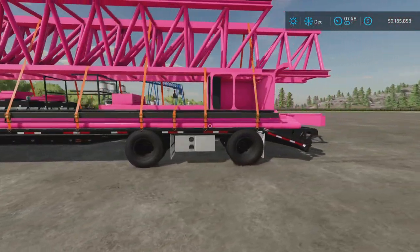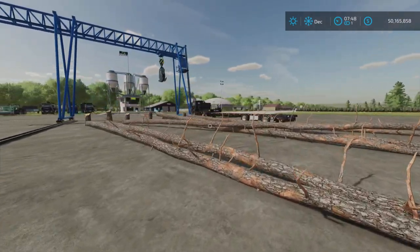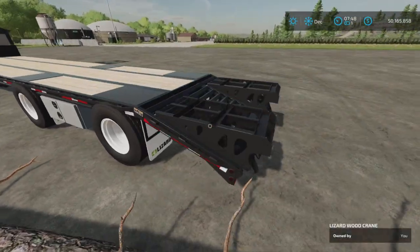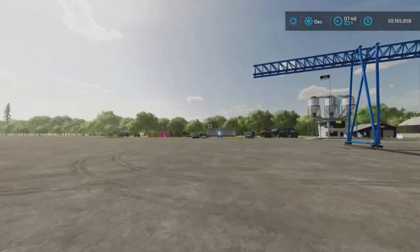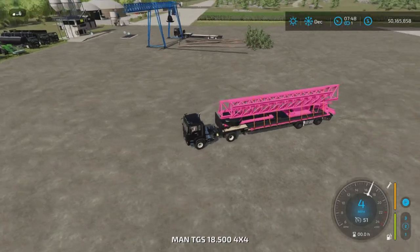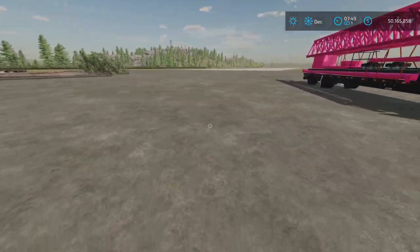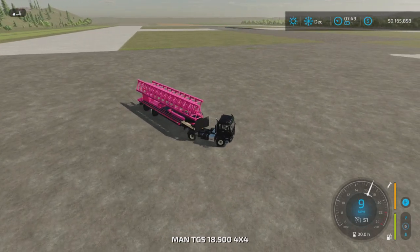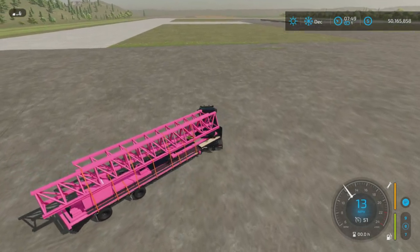It comes delivered on a low loader. I just want to show it to you first before we unload it, because when you unload it the low loader isn't really usable - you can't unfold the ramps or anything. We've got a bit of a test area set up here. First, hop in and unfold it. It unloads to the right side and shows a nice little graphic, so make sure you have plenty of room on the right side of your vehicle.